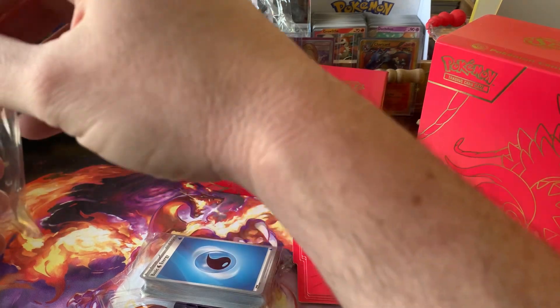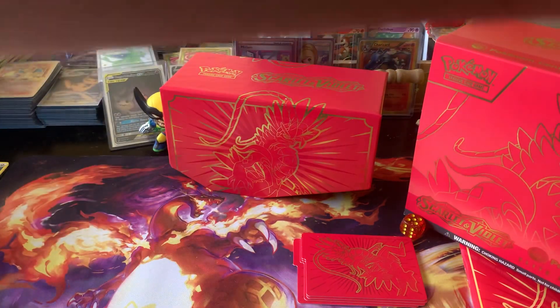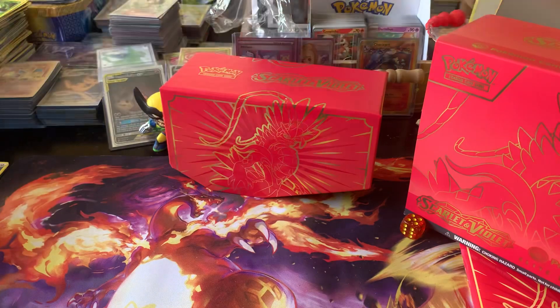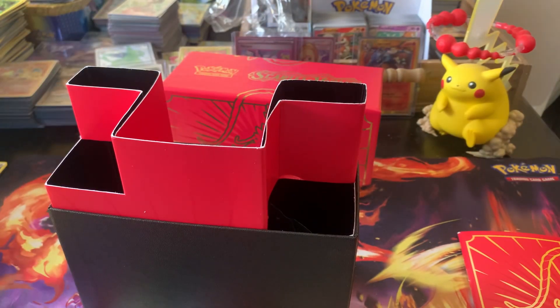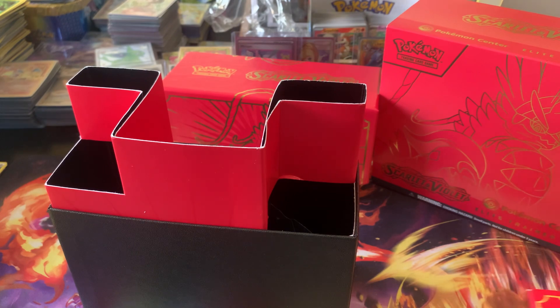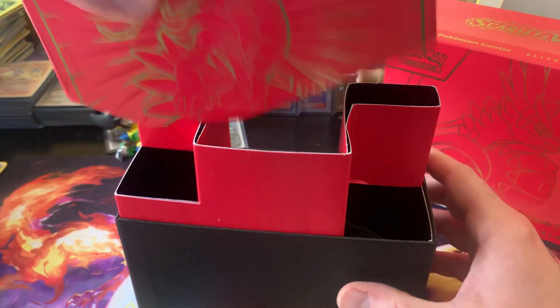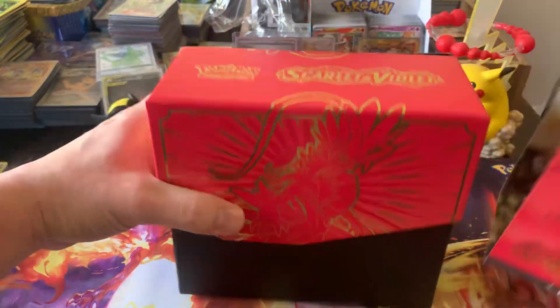I don't know if you guys knew about the promotion where if you pre-ordered these from PokemonCenter.com, you were supposed to get a promo — a Lechonk stamped with the Pokemon Center logo. I didn't get any, and I contacted them. At first they didn't know anything about it. Then when I sent them the screenshot, they were like, oh yeah, you had to buy four products just to get one. I thought you got one for each of the four products you pre-ordered — like, I was expecting to get two Lechonks. Anyway, I got mine eventually.